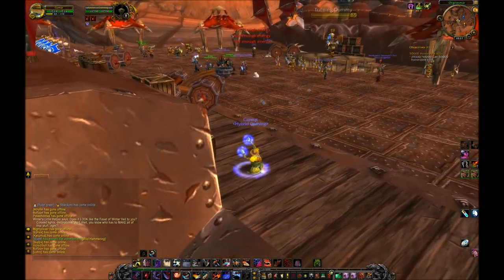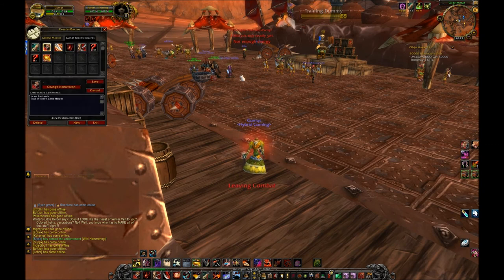You can macro it into every instant ability. What you want to do is make a macro that says cast whatever spell you want to cast, and then afterwards you need to have the winter pet.